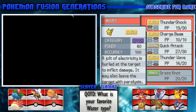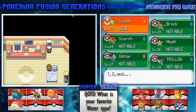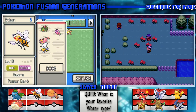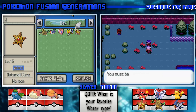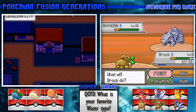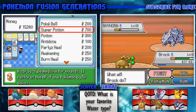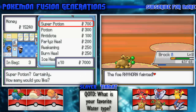Should I forget Thundershock, Quick Attack, or Thunder Wave for Grass Knot? Quick Attack. So I'm actually going to get rid of my Beard Drill for this new Pokemon fusion Misty gave me. This guy gave me a nugget - oh, and then he battles you! A Rhyhorn is Rock/Ground so I'll use Low Kick and almost take it out in one hit. I am loving Brock.